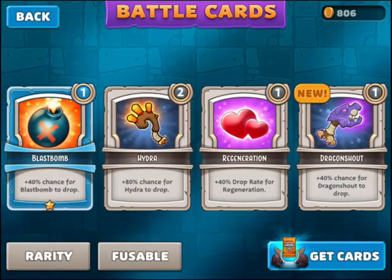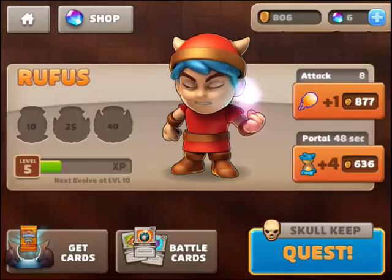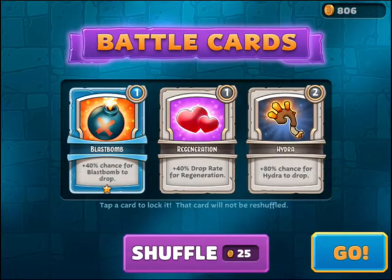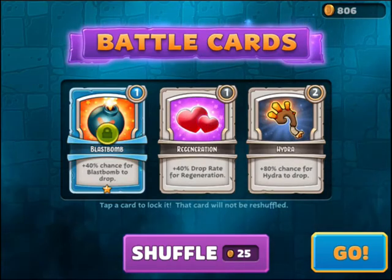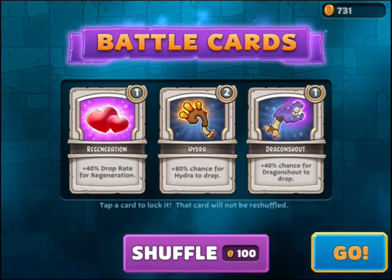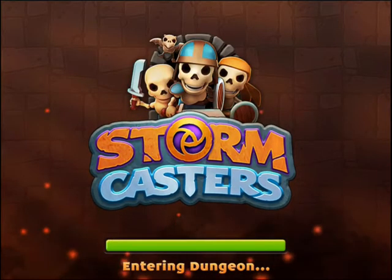If you go into the battle cards area, you can see this new one that we just unlocked. You can also fuse similar cards together to make them more powerful. So now we've got a new one equipped.